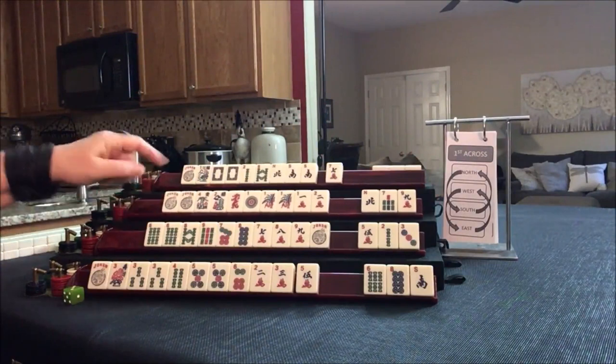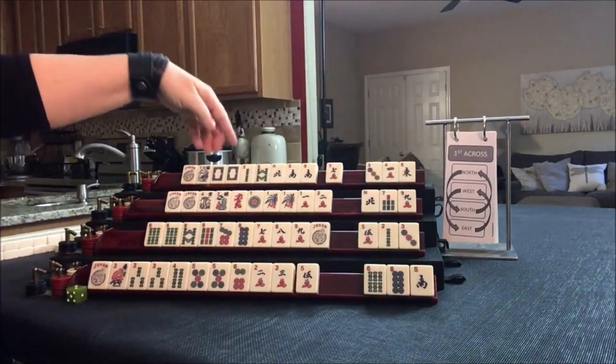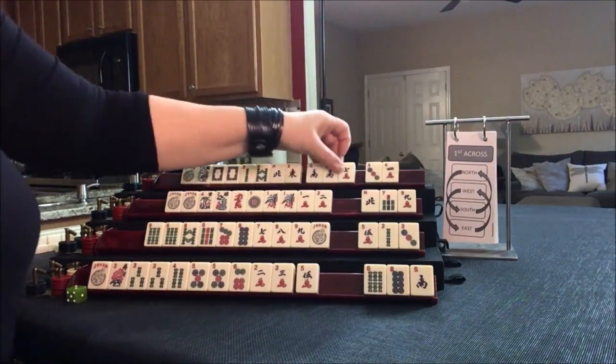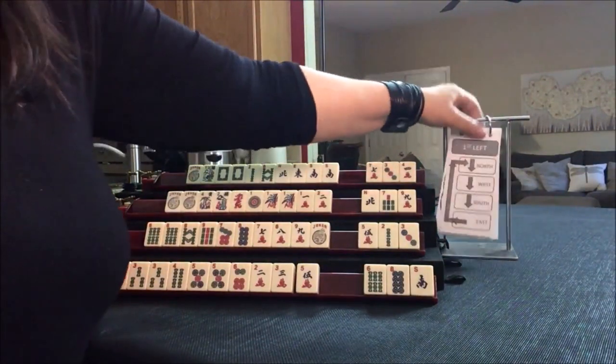We want ones. We didn't get any keepers. We're looking for a year or winds. We have tiles to pass. So we went across — now we're going to do first left.